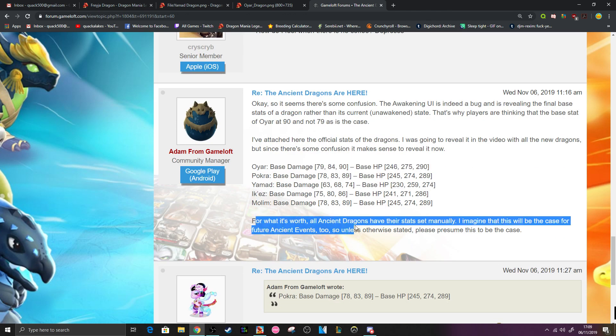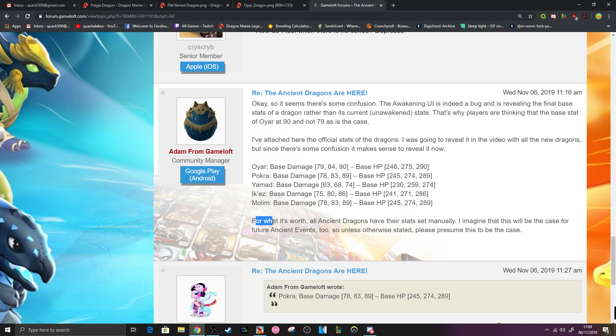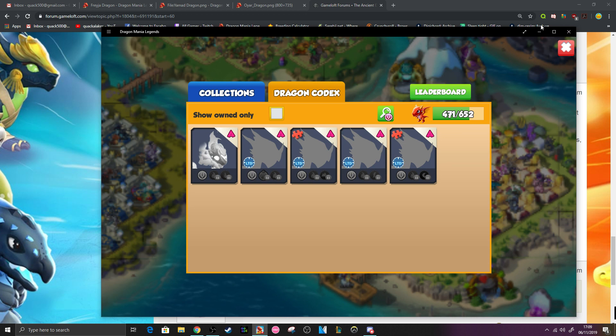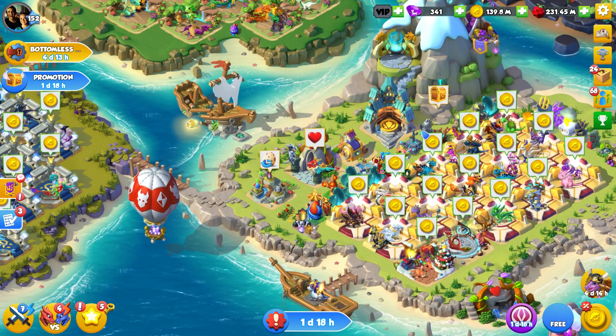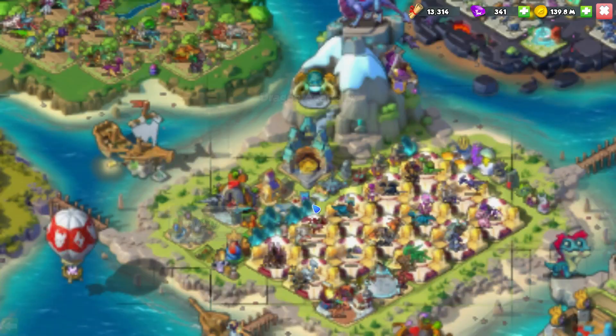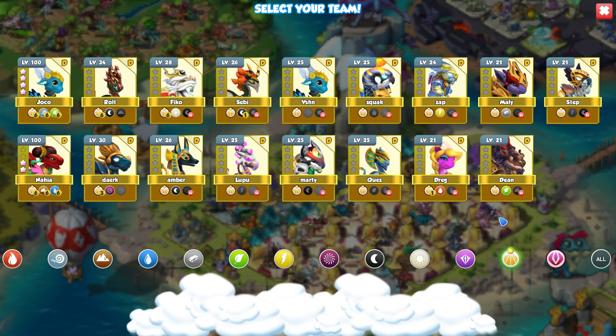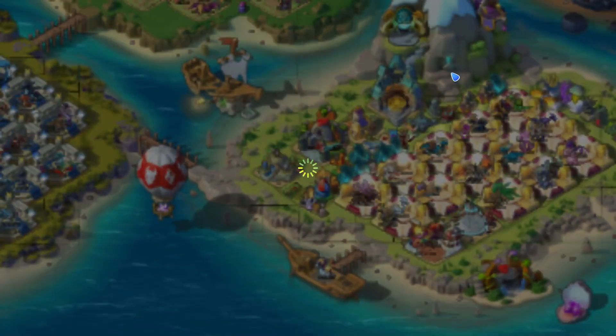They also said that all ancient dragons have their stats set manually. I imagine that this will be the case for future events too, so unless otherwise stated, please presume this to be the case. Everything that we used to know about working out a dragon's damage or its HP based off of the elements that it has — with these ancients, scrap all of it. We had all of the exception divines that came out — the Hathors and all of those dragons — but now the ancients will be manually set in what their base attack and HP is going to be.